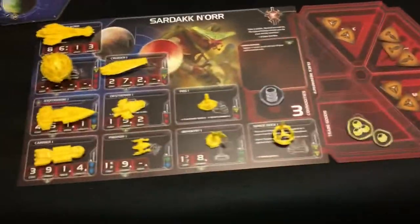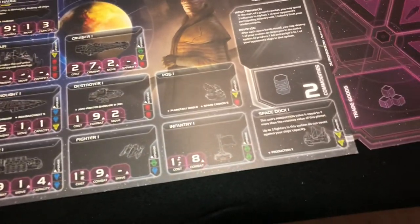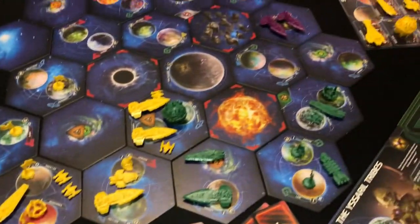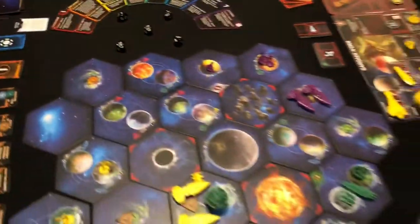And then of course Twilight Imperium 4 — TI4. Here's a player board. There are 17 races; let's see if we have three of them out here. Cardstock, strategic cards, dice. That's your look for the first four games.